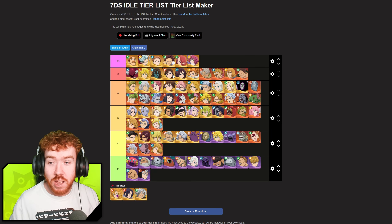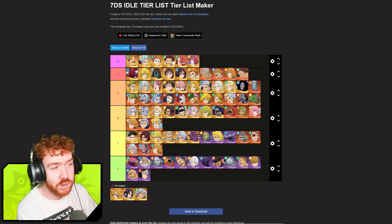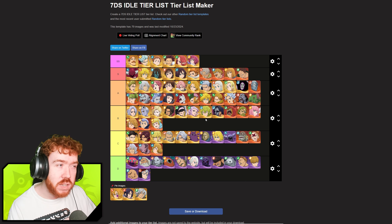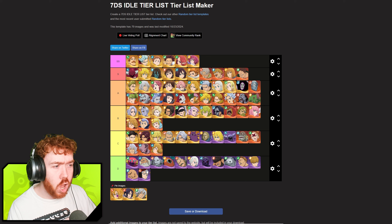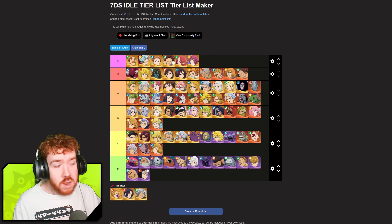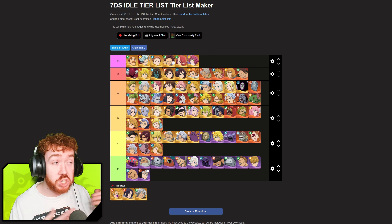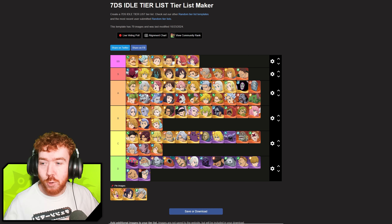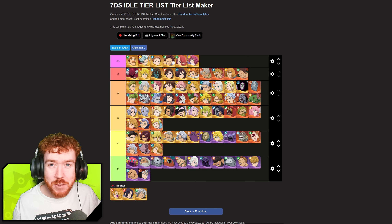Welcome back. We have an update to our tier list with three new characters, and their impact on the game is definitely going to change things — characters are going up and characters are going down. Let's start off by ranking the new characters first, then we'll move into changing the positioning of some existing ones. But before we do that, let's talk about today's sponsor, Marvel Strikeforce.